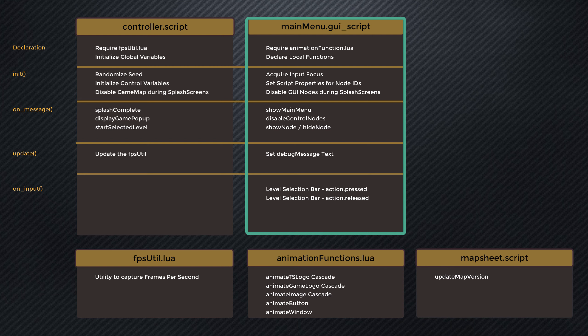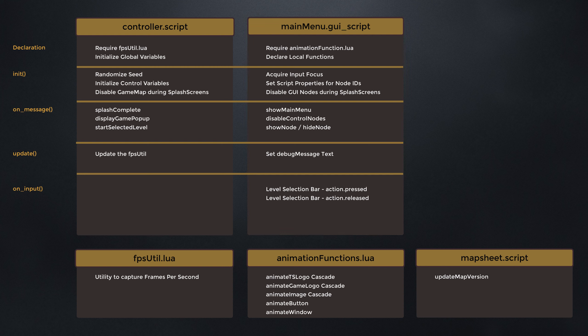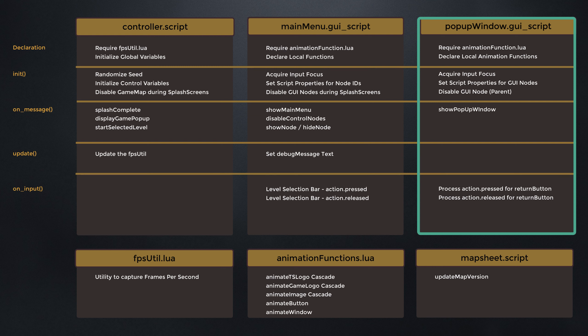For each script, the diagram identifies the major elements of game logic including the standard Defold Lua declarations: init, on_message, update. Within the controller script, we set a require for the FPSutil module and initialize a set of global variables — the major game parameters like number of tank strikes and number of levels. Then we randomize the seed for the random number generator and disable and hide the map during initial game startup. Three messages are processed: splash complete, display the game pop-up, and start selected level. The FPSutil function is updated each update cycle.